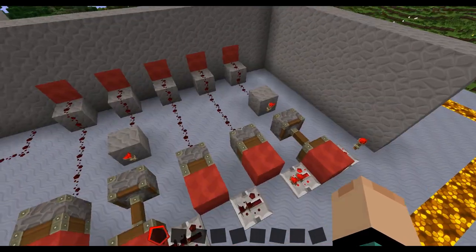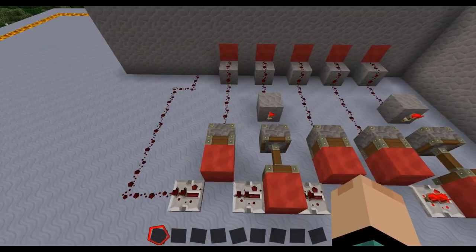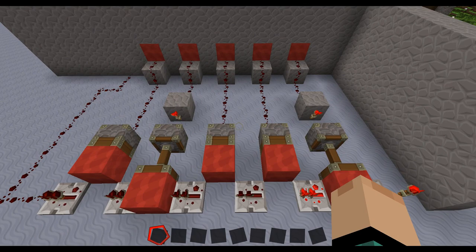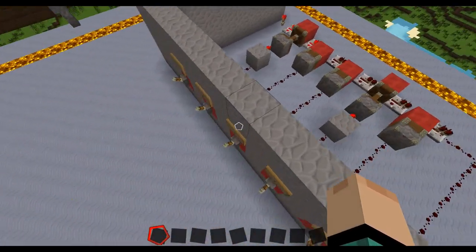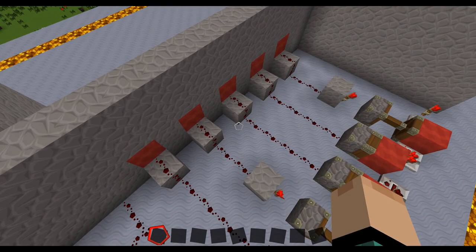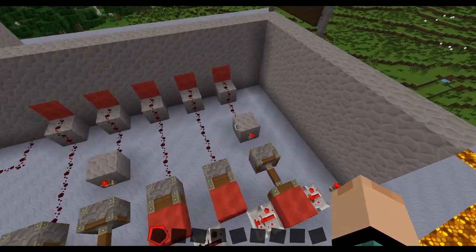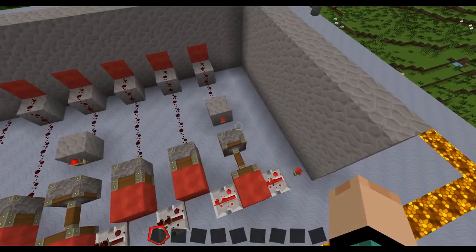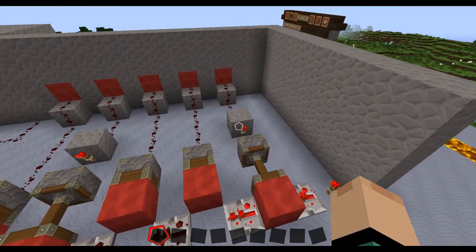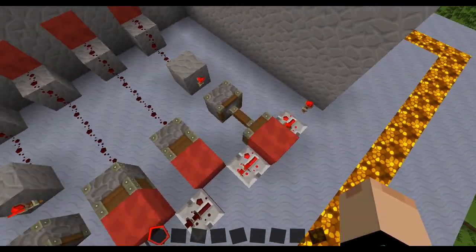So I set it up so my password is two, three, and five. The ones that I want to switch on - right now all the levers are off, they're not giving out any redstone. The ones you have to turn on are the ones that just have redstone going to a piston. They do not have the redstone torches. The redstone torches are there so that if I flick this, it removes the redstone.